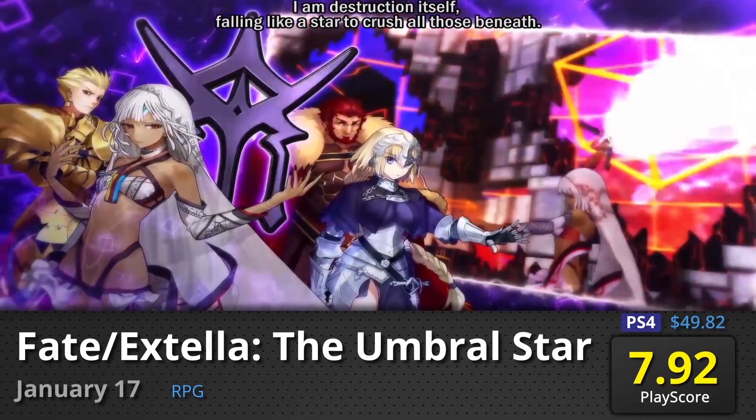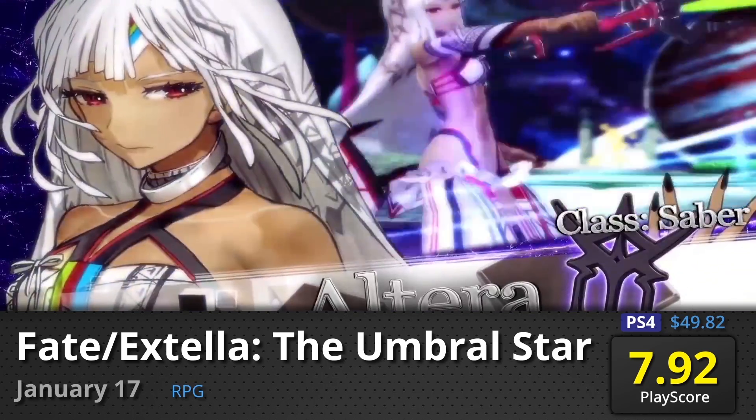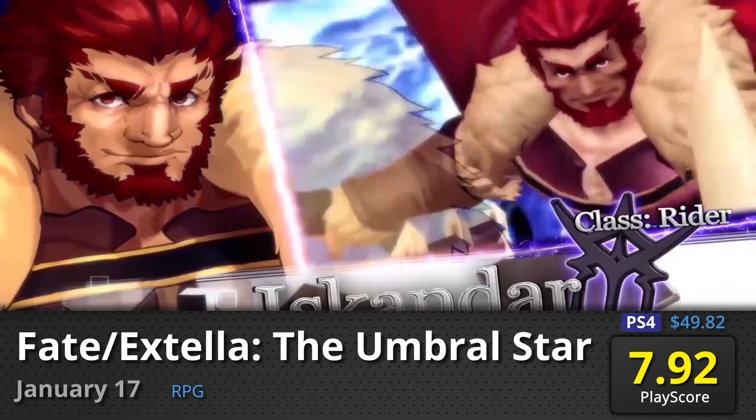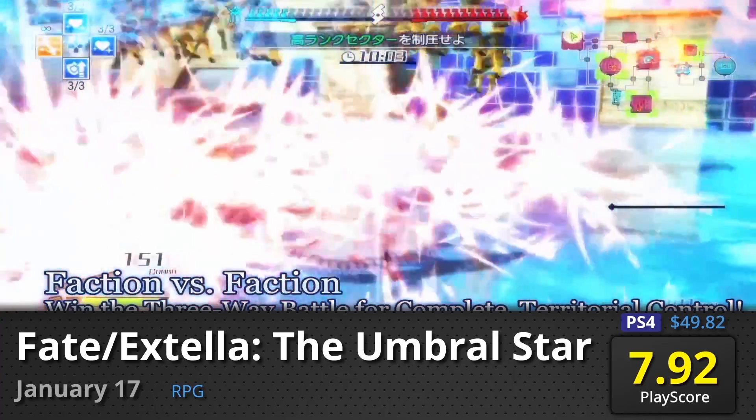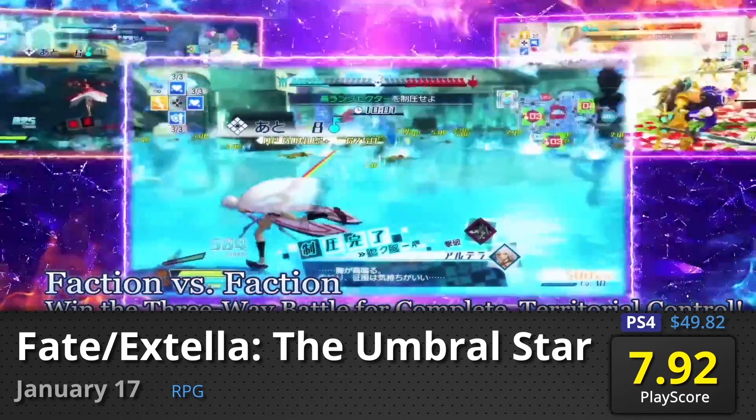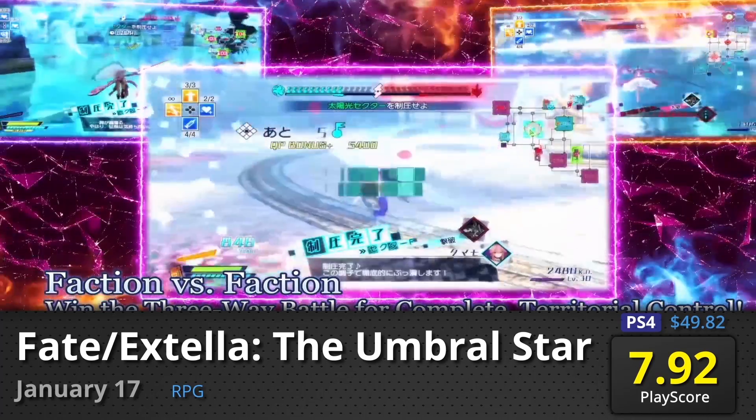Fate Extella: The Umbral Star — originally a Japanese exclusive, the game finally hits the Western market. Following the events of Fate Extra, take control of a master as you control a group of servants to fend off evil enemies. It receives an average PlayScore of 7.92.